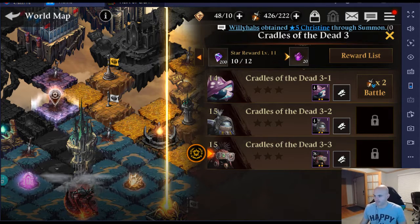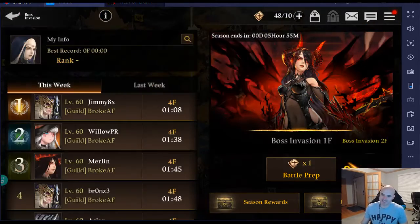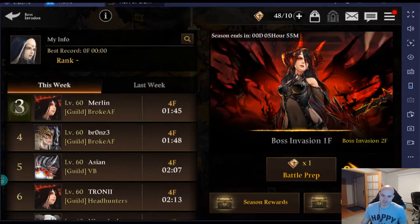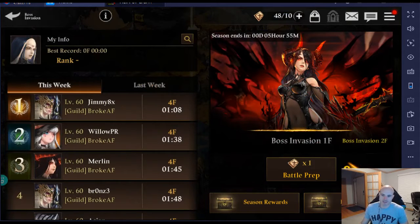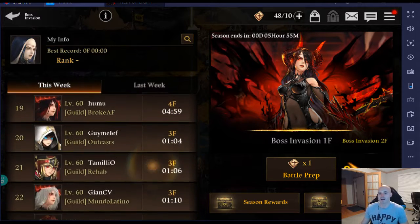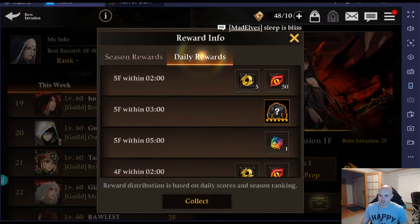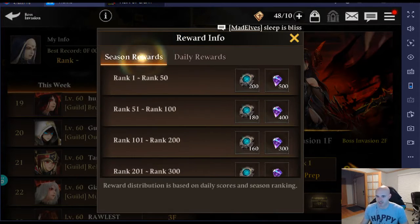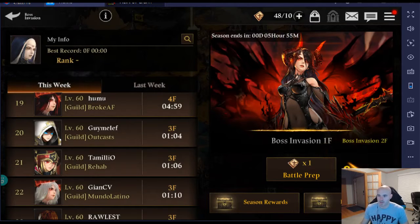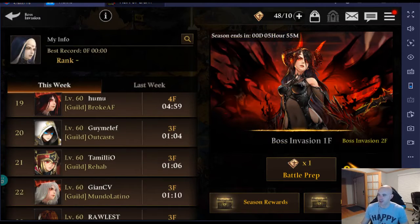Number five is boss invasion. You can see all these players — shout out to Broke AF, they're like the top guild, killing the game. The daily rewards on carrots aren't huge, but the season rewards at the end of the week give you some cool stuff. The season ends in about five hours and 55 minutes, so make sure you're doing boss invasion to get those rewards.